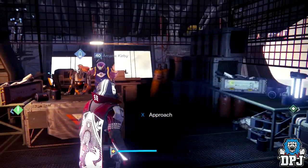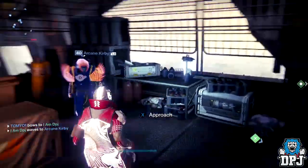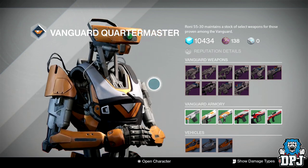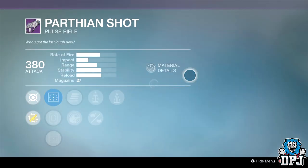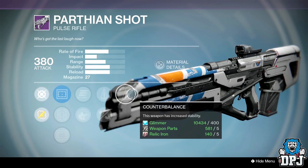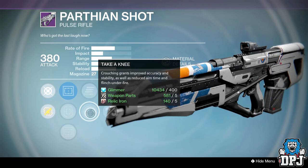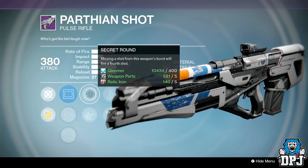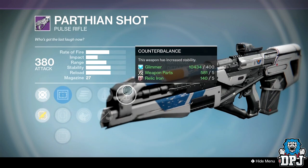We are at the Vanguard Quartermaster — there's actually a decent few weapons here. We're going to have to grind those legendary marks this week because take a look at the Parthian Shot: stability, stability, stability. We've got Counterbalance, Perfect Balance, and Secret Round or Take a Knee, which also improves stability. I don't think anyone uses Take a Knee, but Secret Round, Perfect Balance, and Counterbalance or Rifle Barrel — this thing will wreck people.